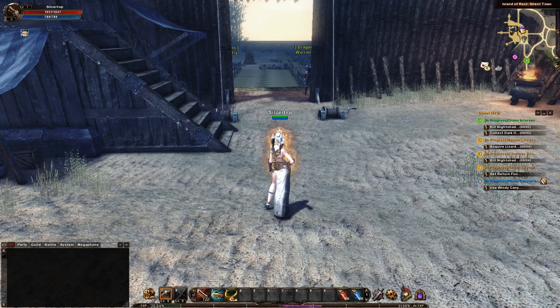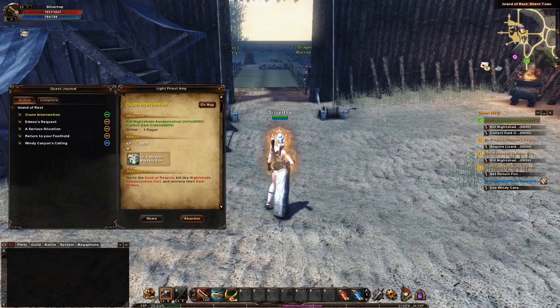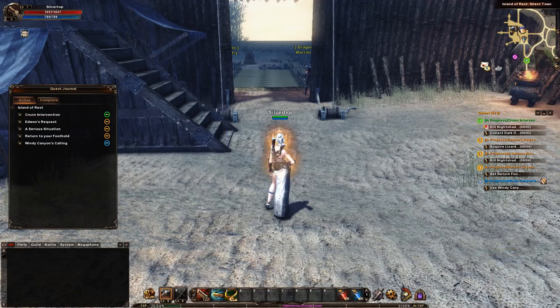We've done a couple of episodes on the moon elf orb user, and I've caught up on that a little bit and started to enjoy it, but I'm still not quite made up my mind about these hand cannons as I call them that she uses. Right, so what do we need here? We need Nightshade assassin units and collect dark orders. Let's see where that takes us.